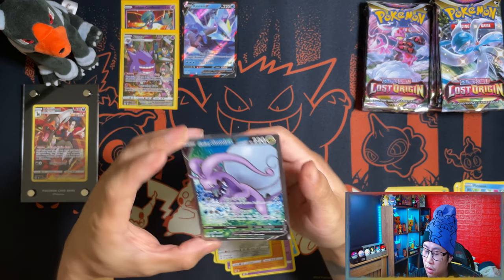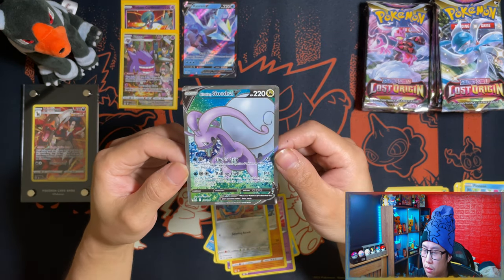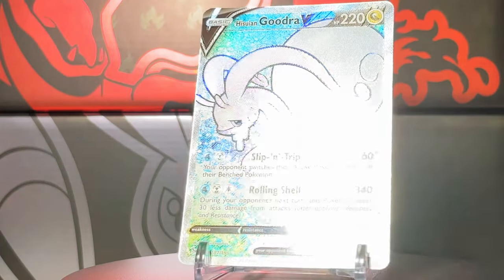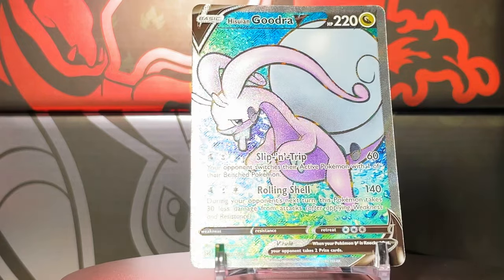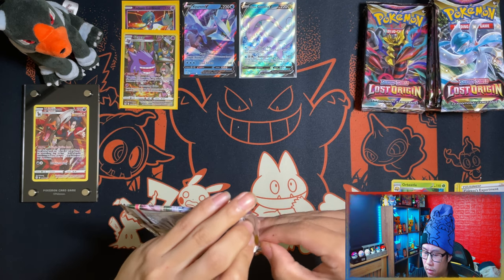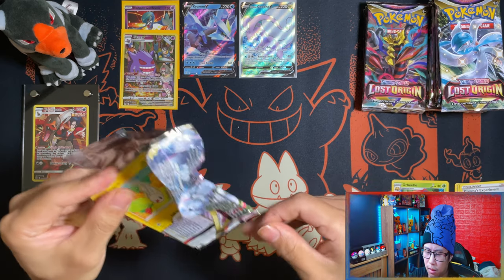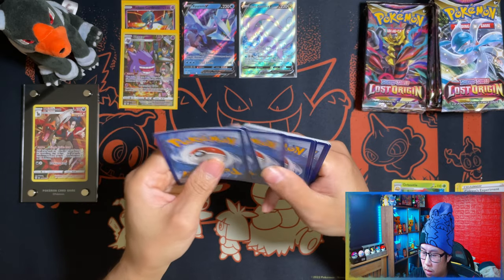Here's our first full art — wow. This whole booster box is going to be off-centred. Isyrian Giratina, nice. So in this opening you get all three different types of sleeves. Not too bad so far — a full art, a V, a radiant, and a gallery. In terms of alt arts, I'm definitely not pulling one of those in this box I guess.